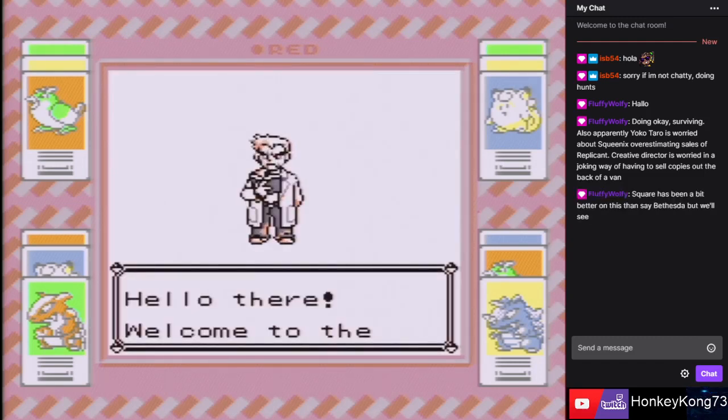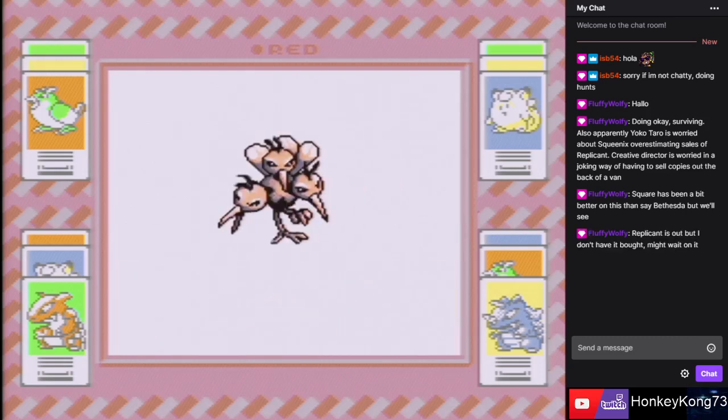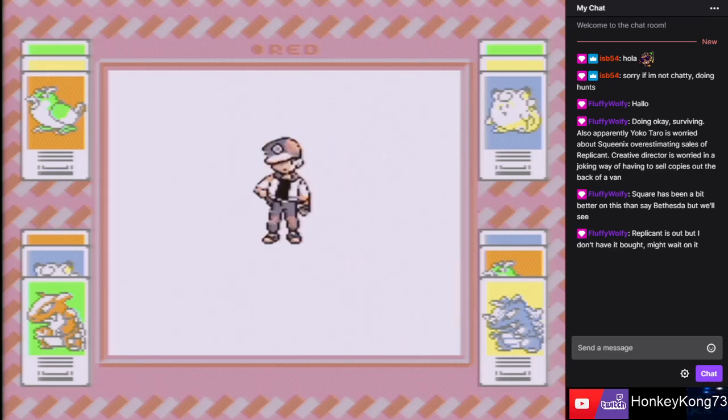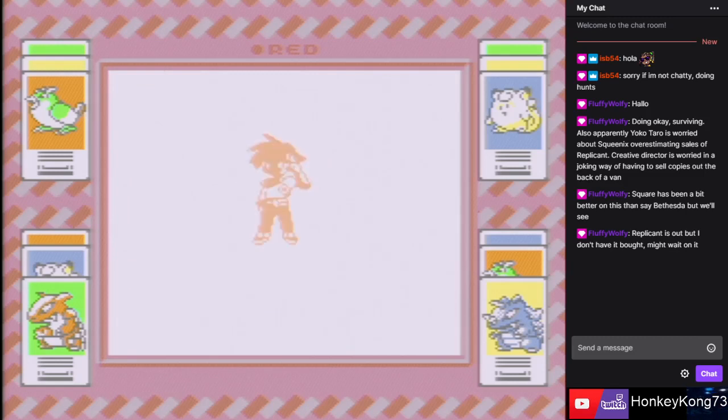I've never actually gone through Red, which I know is pretty much the same thing as Blue, and for the randomizer it really doesn't matter. We don't care about the text — we're not here for the story, this is just a rando run. So something of Dodrio is showing up, which it doesn't normally show in this version. What is your name? We'll just go with the canon names, sure — I can't think of anything funny anyway.